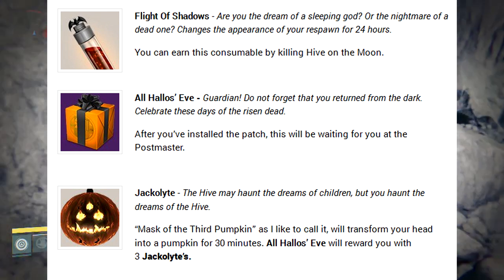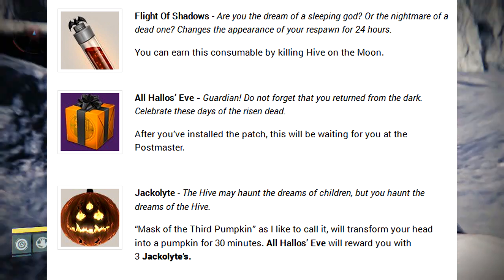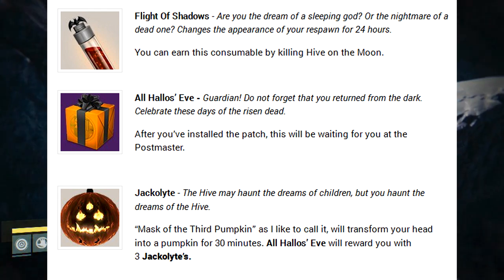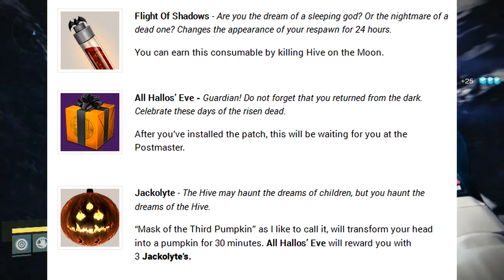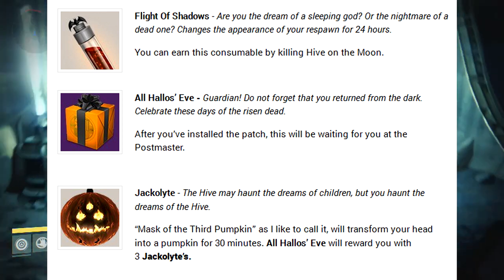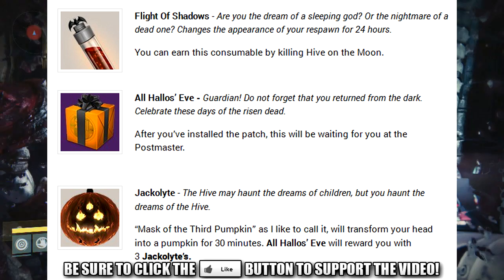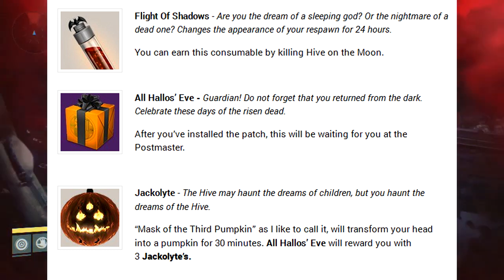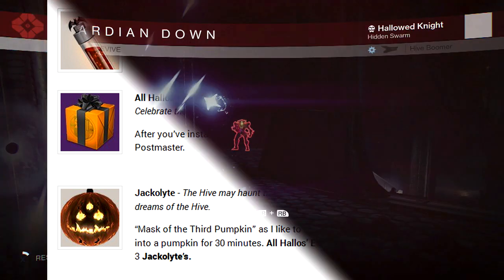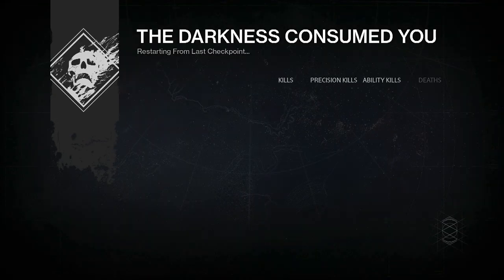There's also something new that I haven't seen anywhere — no YouTube video on it, no one posting on forums saying they found this yet. It's called the Flight of Shadows. The Flight of Shadows changes the way you spawn in for 24 hours. When you spawn in, your character normally spawns in the same style every single time, but with this it will change so you'll spawn in a different style, maybe something Halloween related. You can earn this consumable by killing Hive on the Moon.